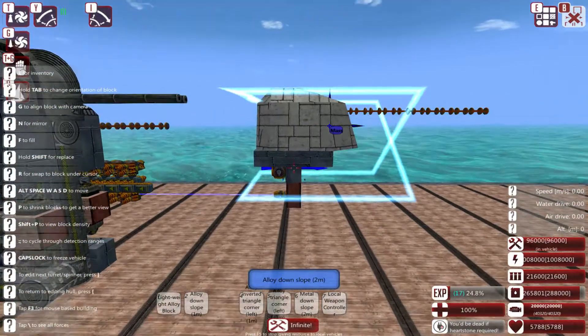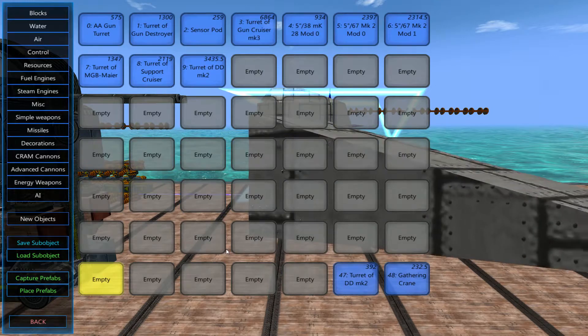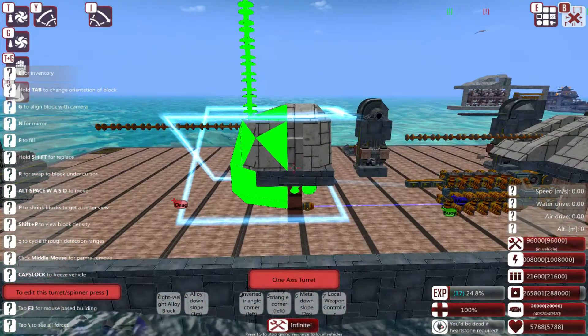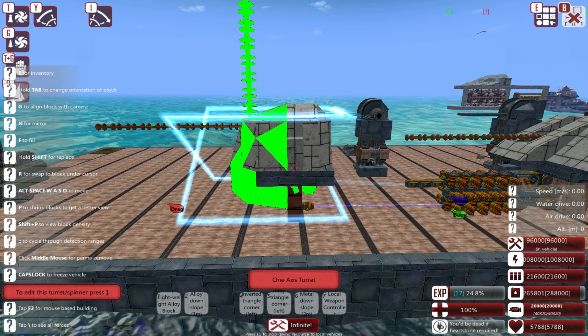I should be able to come into here, save sub-object, and we'll go 'laser turret' — accept. It actually copied everything, which is really awesome. Of course, my game freezes. Hello? Game? Are you conscious there, buddy?